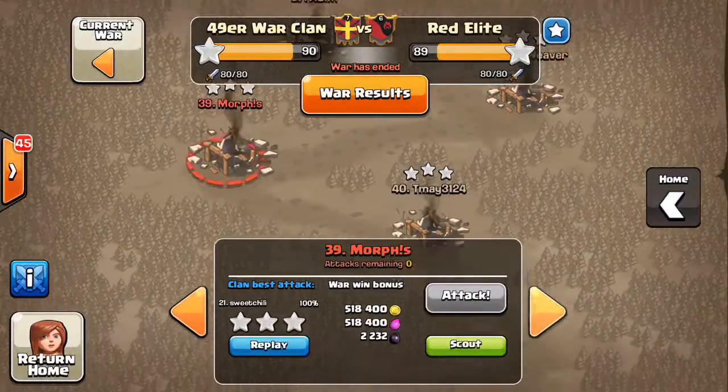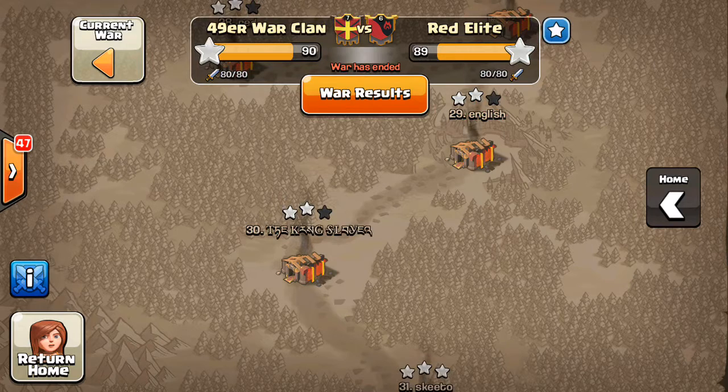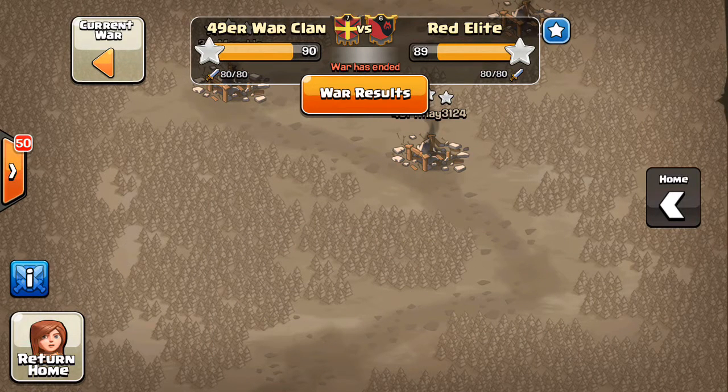Moving along — I believe there was one more three-star, but that's actually going to make this a short recap. I thought there might have been another Town Hall 9 that three-starred another Town Hall 9, but our Town Hall 10s did have to clean up. Besides Batman, he's the only nine that three-starred, so we definitely need to work on our Town Hall 9 three-star abilities. We had some trouble with Dread Elite's bases, but our tens were able to cover it. Great job to them and great job to all our nines for their bases on defense — it was really tight both ways. If Clash with Ash posted a video on this I'll link it in the description, but I doubt he will since he has multiple clans. That's going to do it — sorry about the short recap, it was a tight defensive war but it was fun. Hope you guys enjoyed this, I'll see you later — Bisectron out.